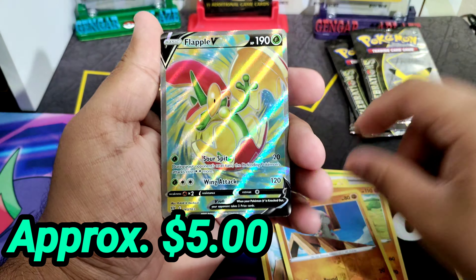It has the Lance's Charizard V, which will go in that P2 binder, and of course the information about it. At the bottom there's nothing in the back, and then it has two Battle Styles packs. Then it has a Celebrations pack and a Darkness Ablaze, so there's four Celebrations packs and two regular packs. The MSRP is twenty dollars, so not bad.